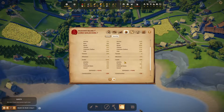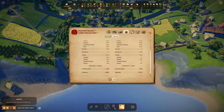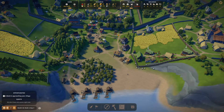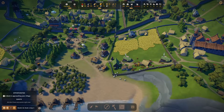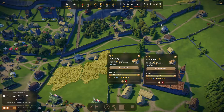Everything is either the market or trade. I wish the trade were better. As I said in the last episode, we need bread. But look at this — bread is constantly on the decrease. It's a snowball. How many bakeries do we have? We have one and two. Do we need a third one?